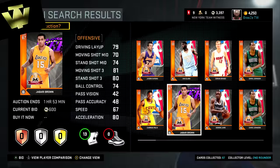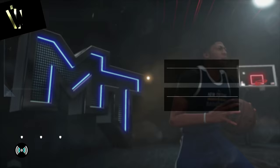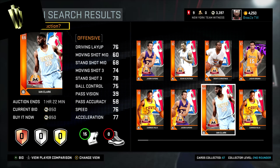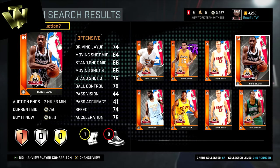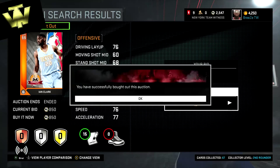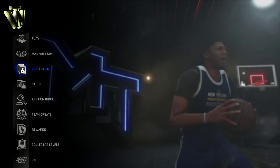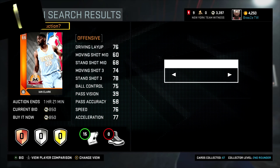I start looking up shooting guards and small forwards, really just looking for a super budget player who can shoot, play defense, or drive — someone who stands out in at least one category for less than 850 MT. It's very hard to find players below 750 MT, but once you feel like you've got your core team, these remaining spots are for situational guys. I end up purchasing Ian Clark — he's 6'3, a shooting guard with a 78 three-ball, 76 driving layup, and 76 speed.